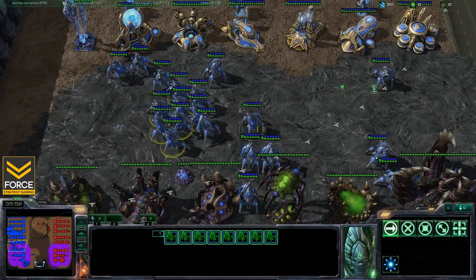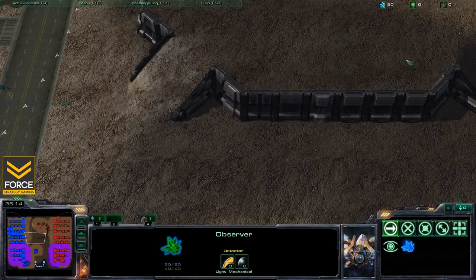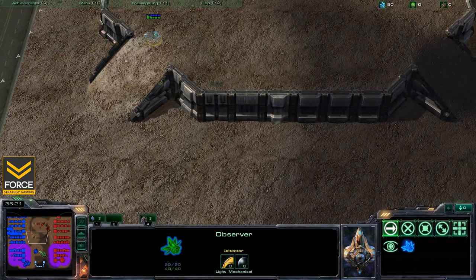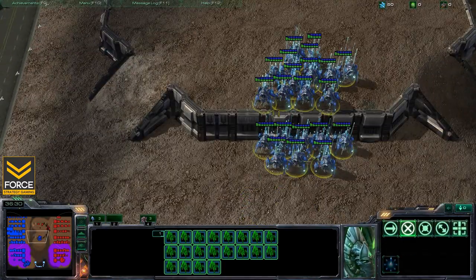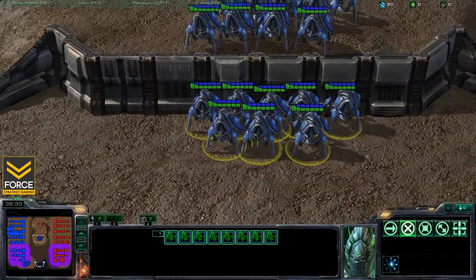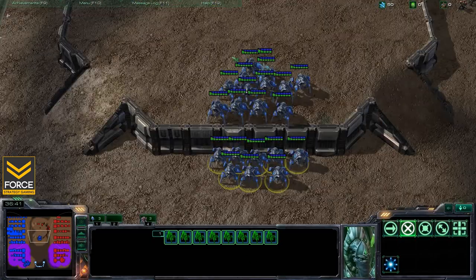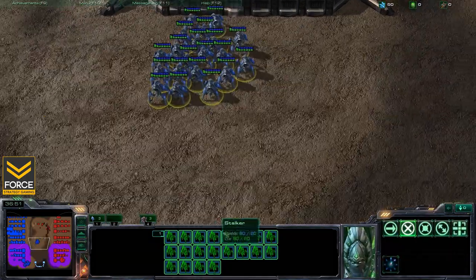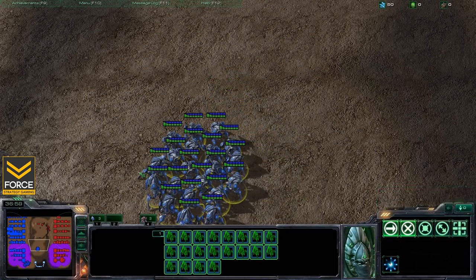It really all comes down to micro. Now let's look at some mobility micro skills. One really awesome trick with blink stalkers is that you can move up and down ledges. You need vision of the high ground, so bring your observer over. A problem some players run into is that when blinking a large group of stalkers onto high ground, some of them miss — stalkers left on the low ground with blink on cooldown could mean the difference between life and death.